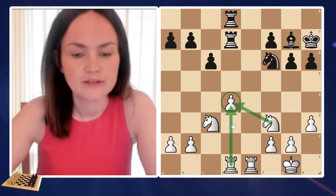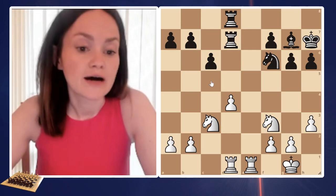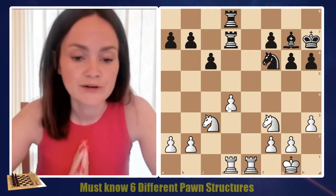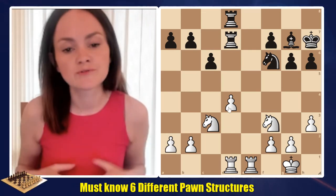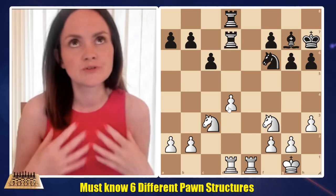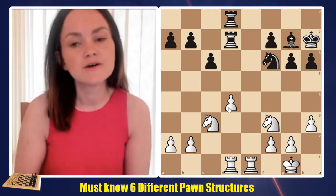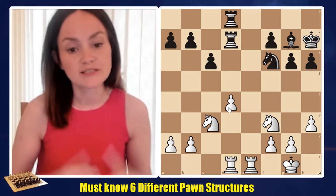There is also a knight which is defending, but other than that, there are no pawns next to that pawn. We always mention that whenever we get isolated pawns, we should always try to attack and keep the queens on the board and keep the bishops, because we focus more on checkmating ideas and attacking ideas when we get isolated pawns.